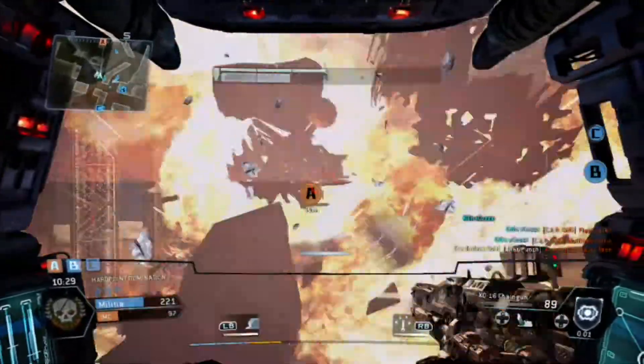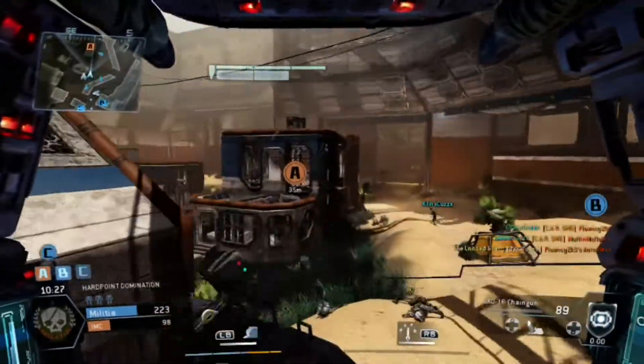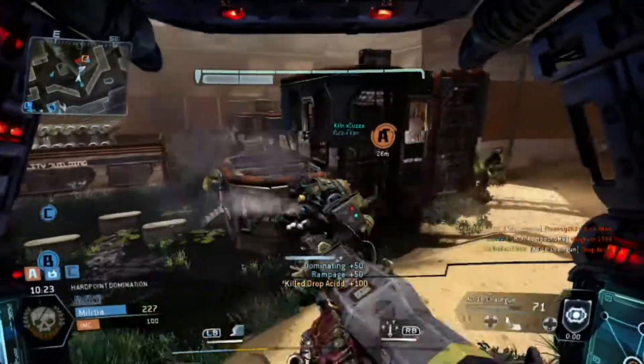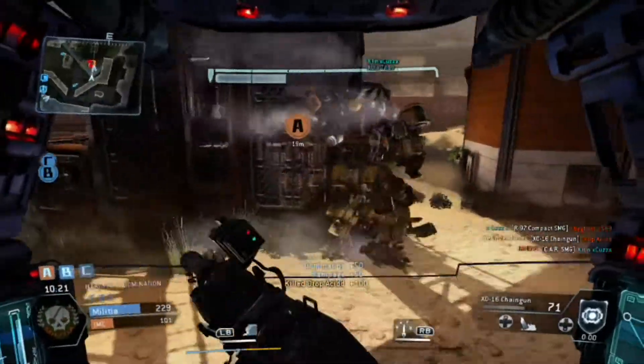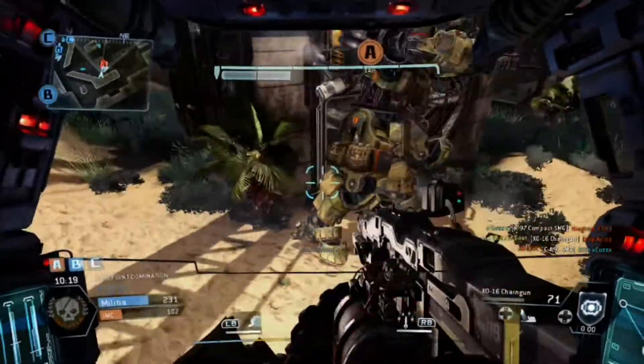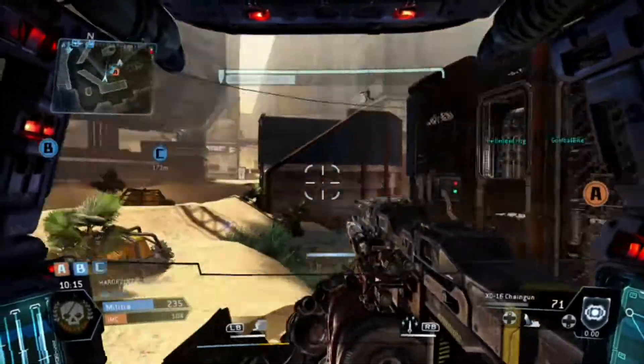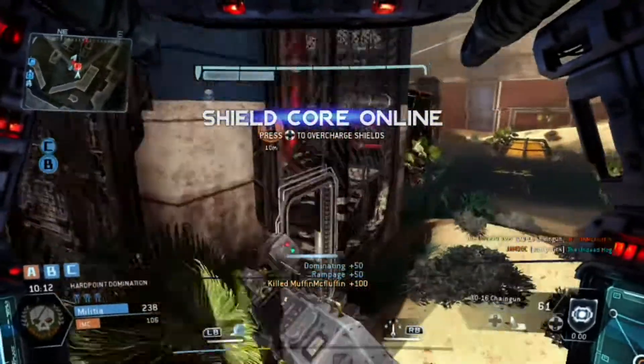Next up you have the Accelerator — you get that after killing 20 Titans. It brings you up to 150 rounds, and it also slows down the gun as you first start to fire, then speeds it up as you hold the trigger down. It kind of spins up and fires faster. I don't have exact RPM numbers, but I'd say it fires at around double the speed once it's up to speed.